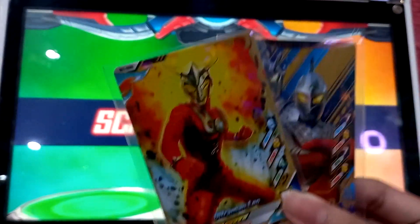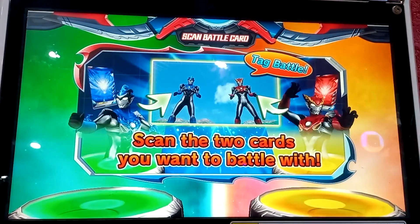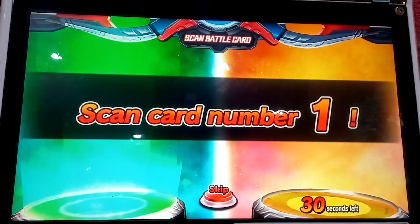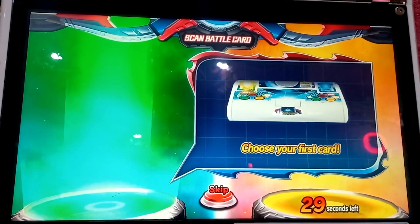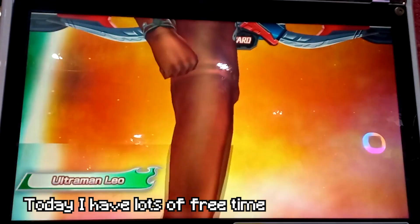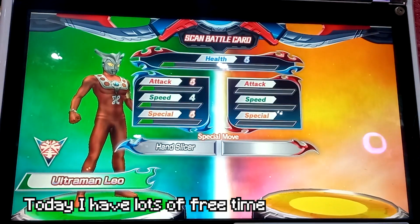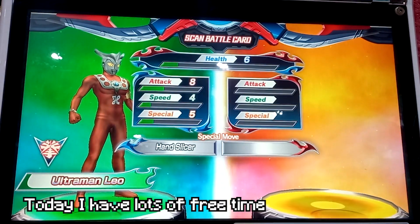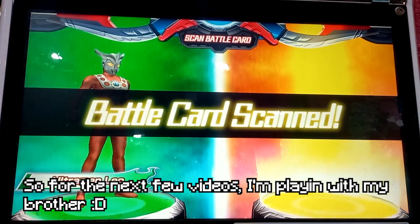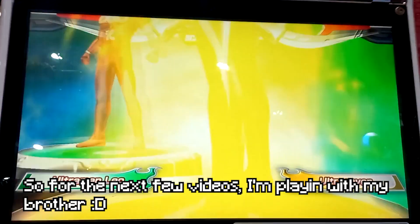Scan Battle Card. Scan the two cards you want to battle with. Scan the first card you'll use in Battle Card Scan: Ultraman Leo. Scan another card to use Battle Card Scan: Ultra 7.